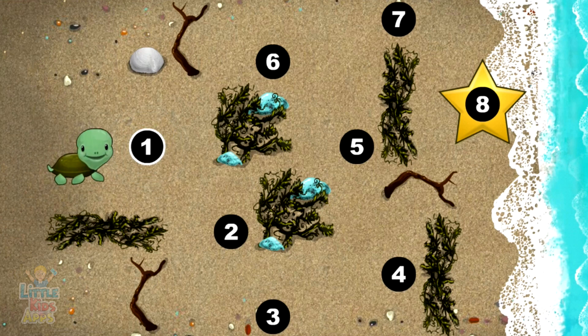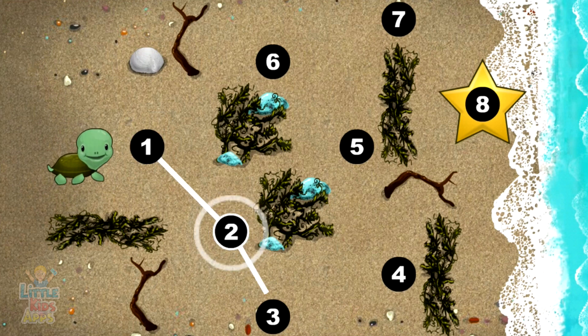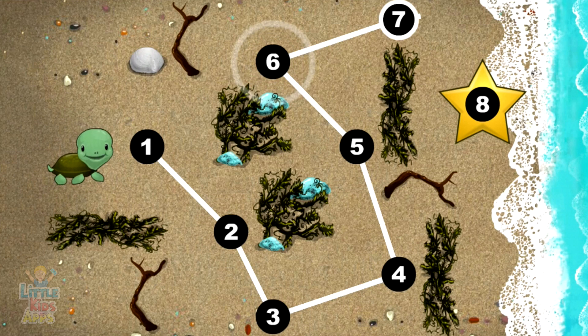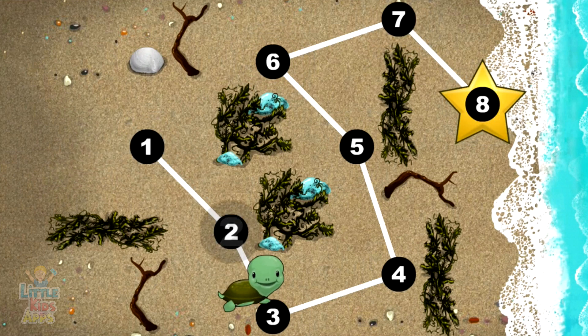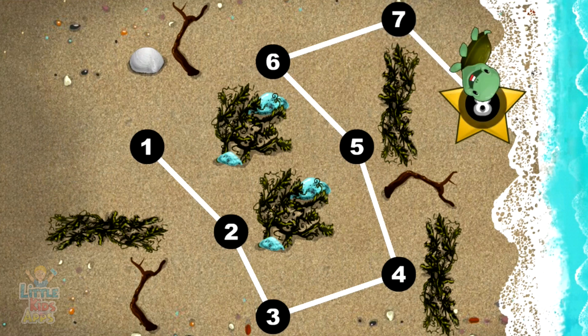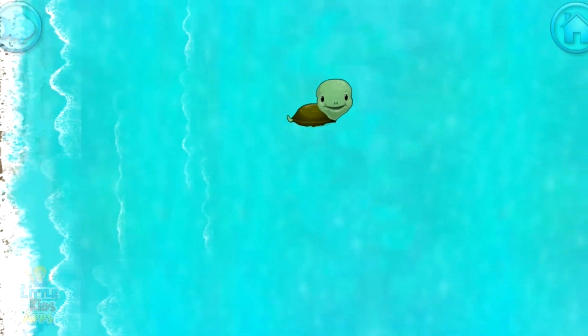This baby turtle needs to get to the sea. Connect the dots to show her the way. Yes! 1, 2, 3, 4, 5, 6, 7, 8. Happy travels, baby turtle.